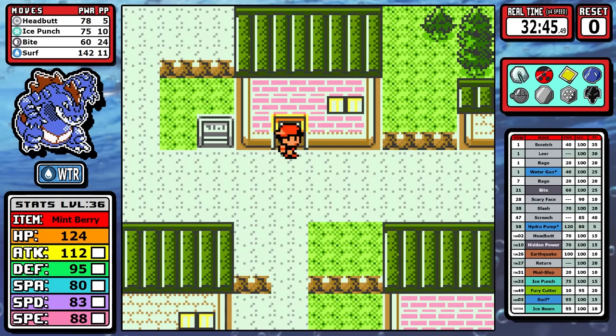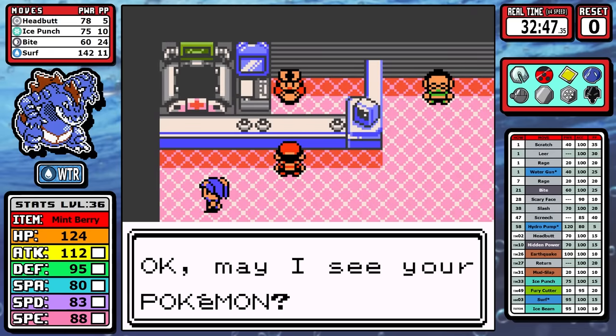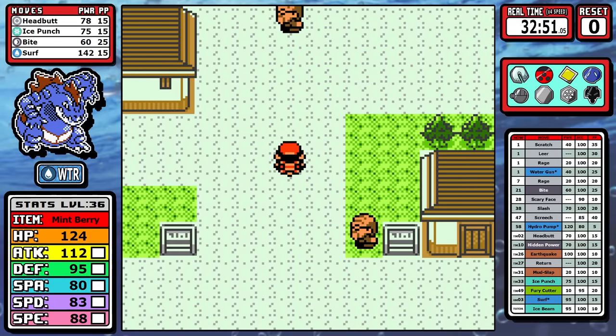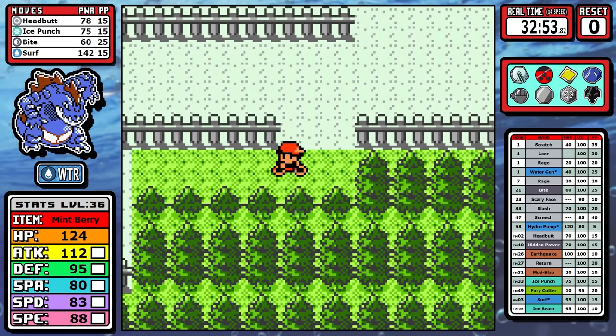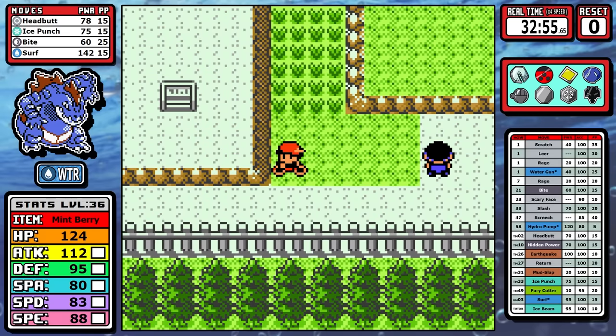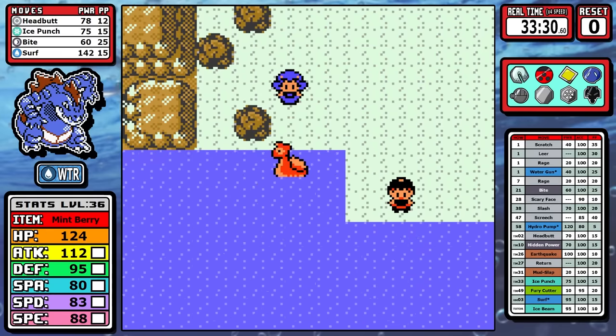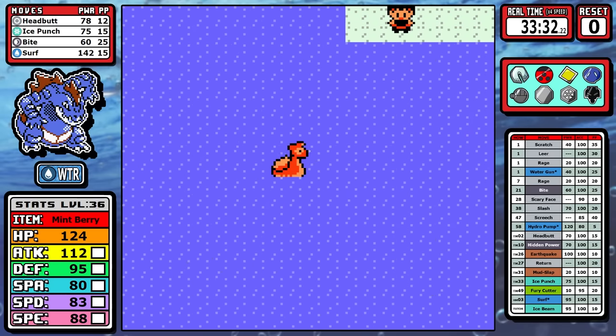Now that we've essentially taken care of everything we can, it's time for a brisk swim down to Cianwood. The reason we went this route was for the Mint Berry for Morty - that consistency is good. The second half of the reasoning was for Chuck.